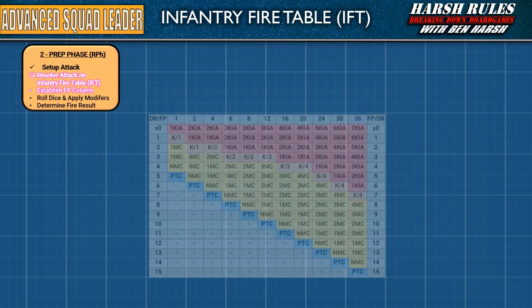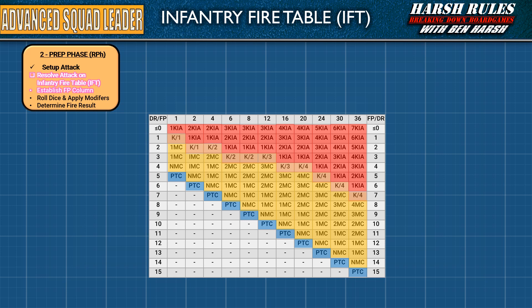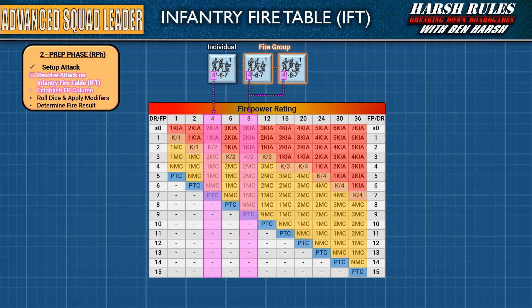Fire attacks are resolved on the infantry fire table. This table has two axes. Let's first look at the vertical axis for firepower. At the top of each column is a number that maps to a unit or fire group's firepower rating. With a fire group, add the firepower of all participants together to find the correct column. You'll notice that not all firepower ratings have a column on the table. For example, if the firepower rating is 7, there is no column for this. For these instances, you use the column that does not exceed the firepower — therefore for a firepower of 7, you would use the 6 column.